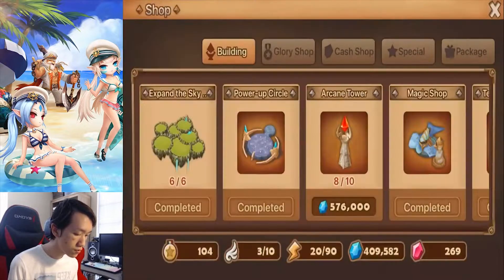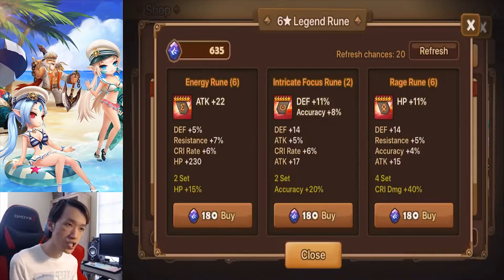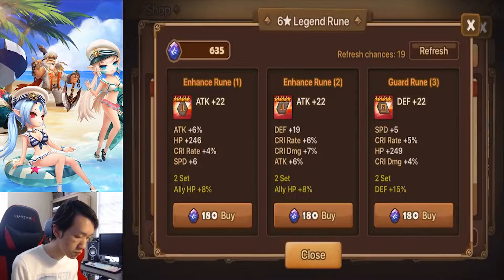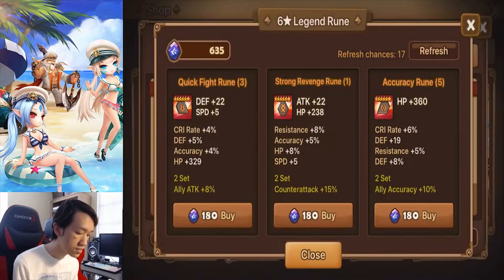I'll go with runes first because I always value runes more than grinds and gems, since runes are really hard to find nowadays. Nothing good here. Ideally they would move like five accuracy runes out of this shop.